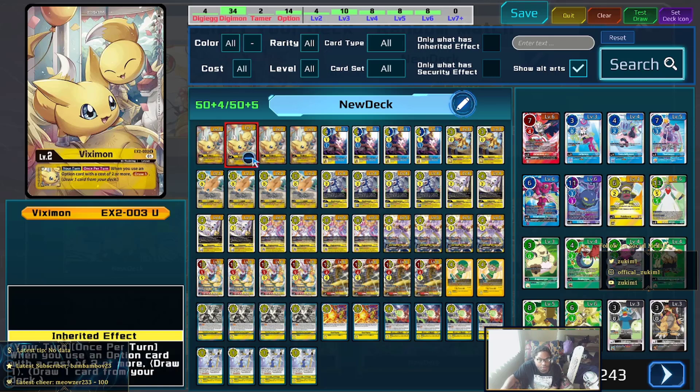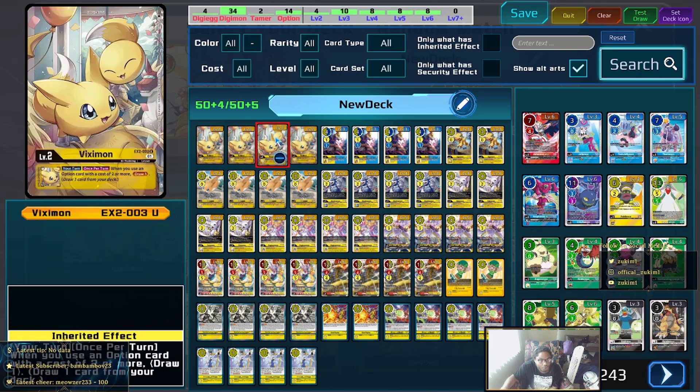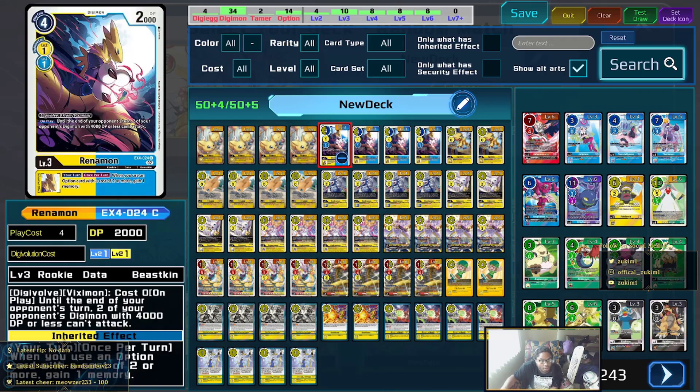For the eggs I run four Veximons. Veximon will trigger a lot in this deck because you'll be running a high number of options, so you're always going to be able to get a draw. In conjunction with that, Renamon has the on-play effect where two of your opponent's Digimon with 4K or lower DP can attack, and also once per turn when an option of two or more is played, gain a memory — making your options a little bit cheaper.